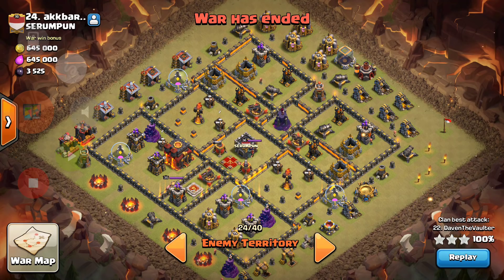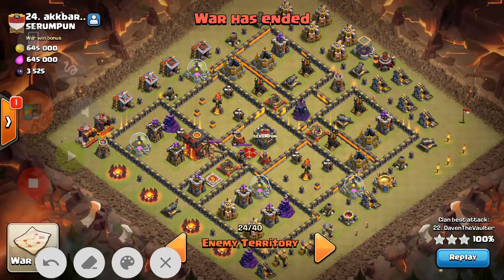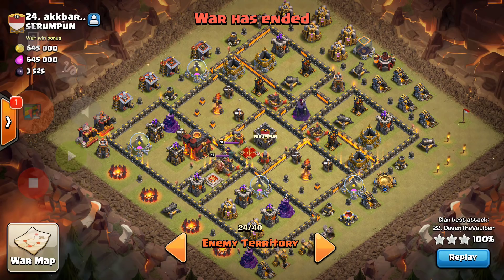He used dragons and balloons along with heal spells for the dragons, one rage spell for the dragons, and a couple of haste spells for the balloons. They were able to successfully take out the entire bottom section of the base with the powerful usage of dragons and loons. We will now run through the replay of this attack and see how it was beautifully carried out.